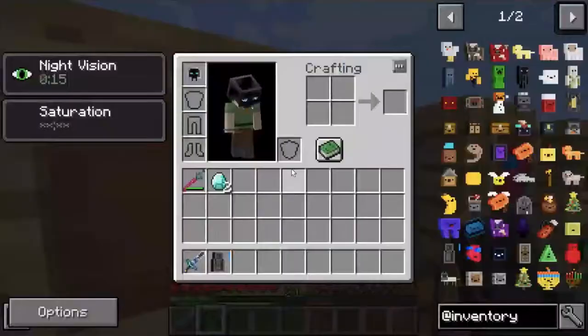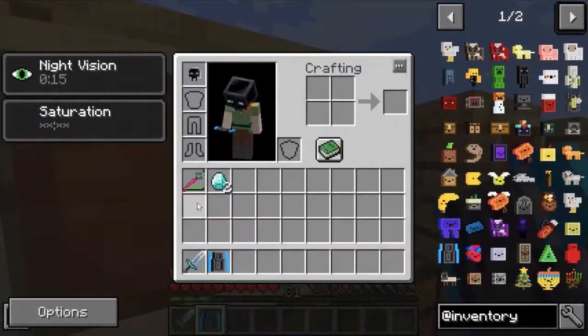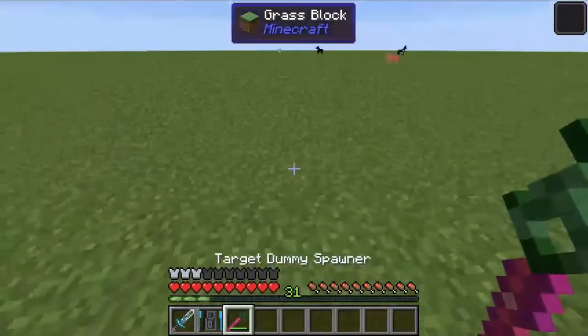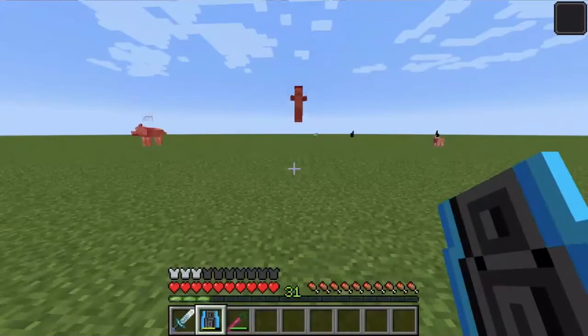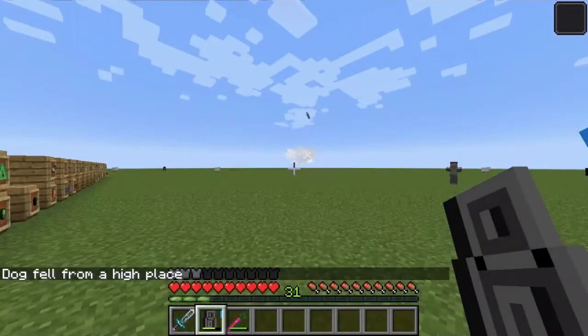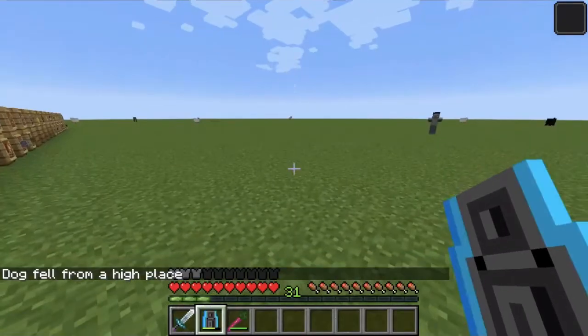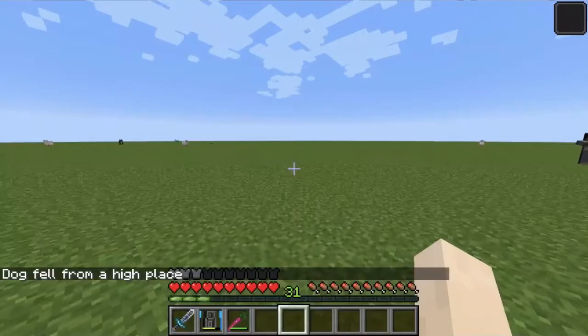Next, we have the Dubstep pet. This does a sound blast using a note block. As you can see here, using a test subject, it bounces everything and shoots it off. Don't use it near any passive mobs or tamed mobs.